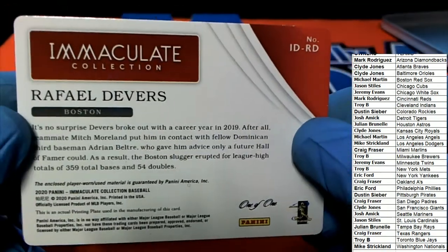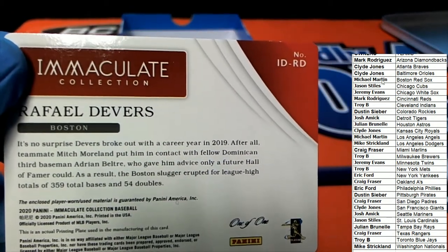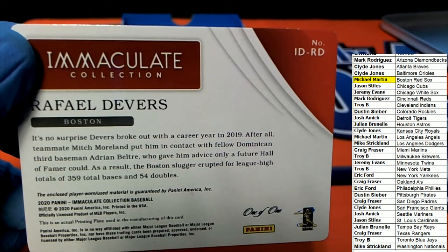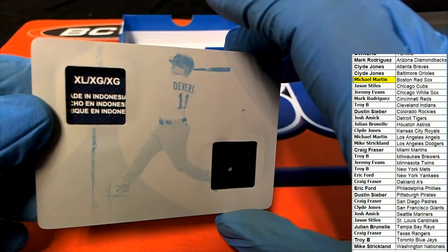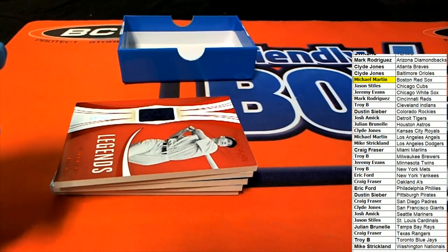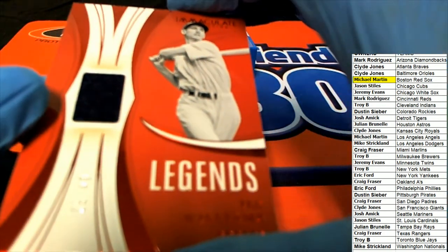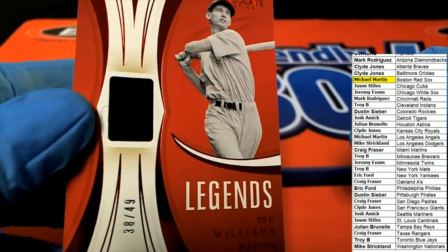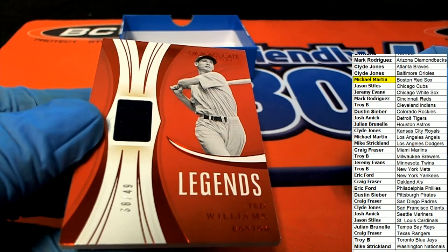Rafael Devers one-of-one printing plate — big hit boulevard for Michael M, hitting a nice one right there. Next up we've got a legends hit. More Red Sox — it's the Splendid Splinter, Ted Williams! A red foil relic hit. What a great box to own the Red Sox in — Ted Williams and Rafael Devers.